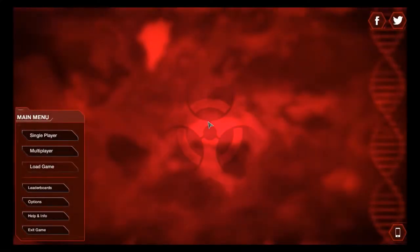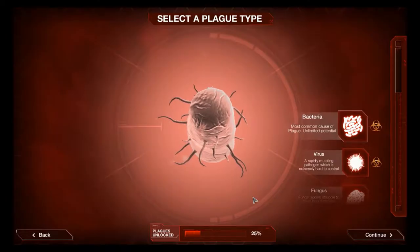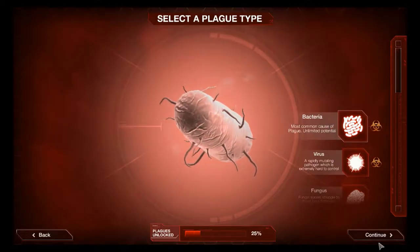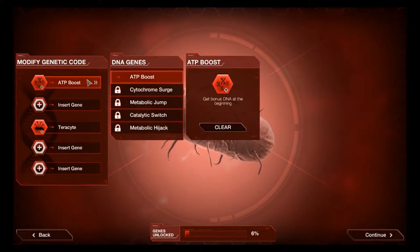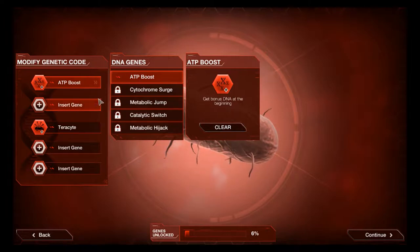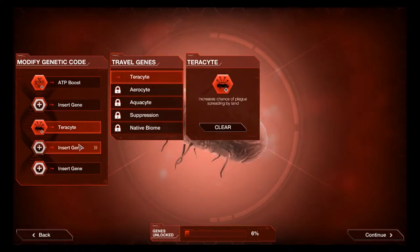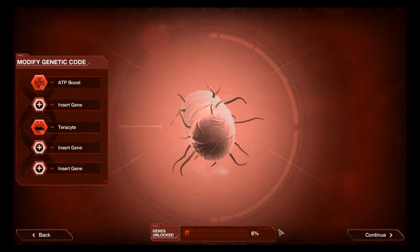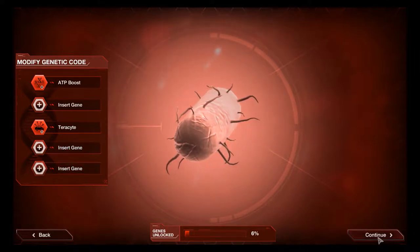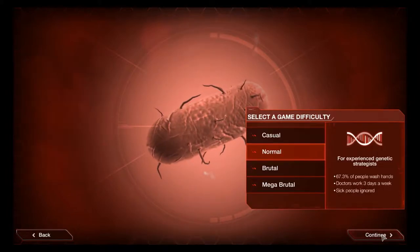Hello hello, I'm the Painted Dog and welcome to Plague Inc. Let's start a single player main game. We'll start with bacteria and take all the genes that we can at this stage. I haven't really played this game quite that much on PC so I don't know if all these genes are locked, but let's take what we can.